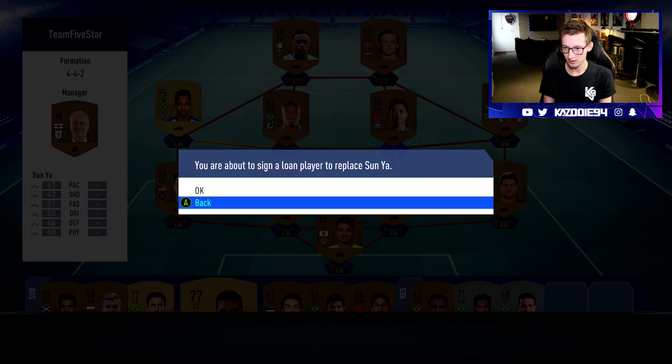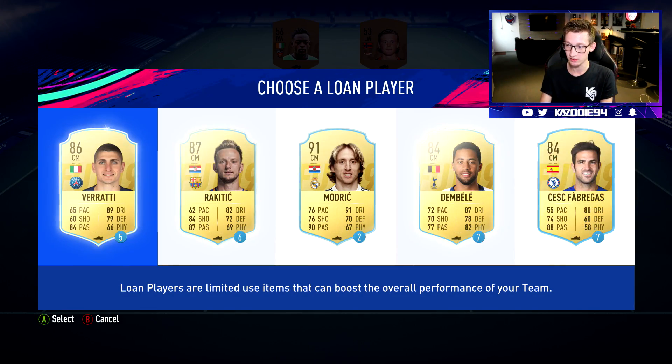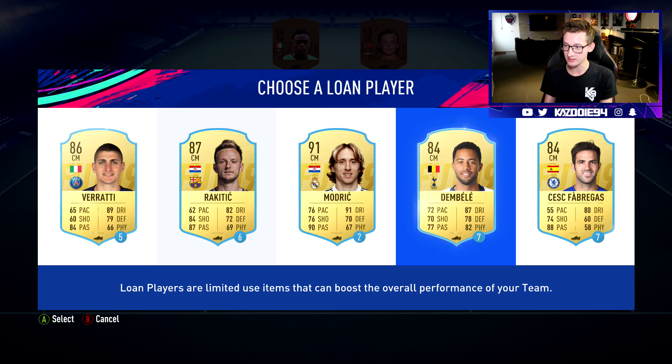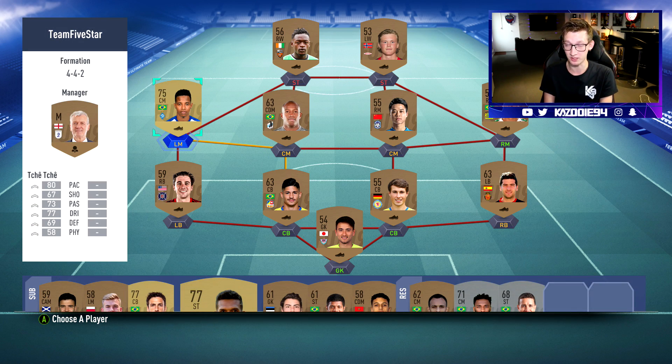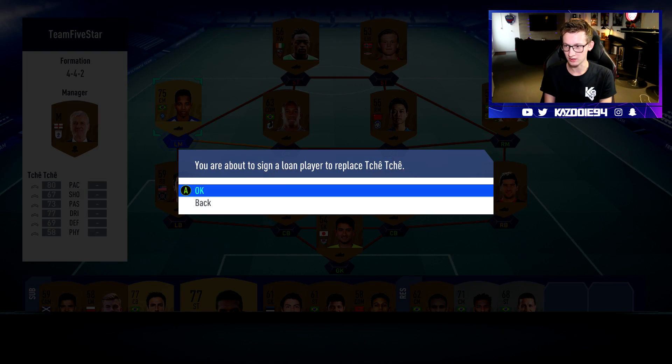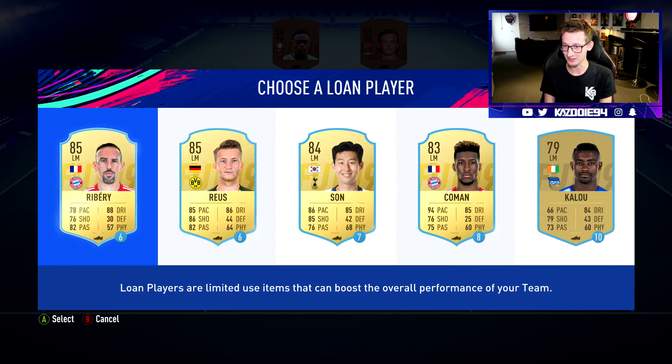Oh, we actually have to add a loan player. For those that don't know, you can actually back out of this screen. So once you've seen the loan players and you think they're not really the ones you want, you can simply just press B and then go to a different position. I'm not sure if a lot of people actually know this, but yeah, just something I want to let you guys know.